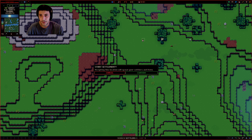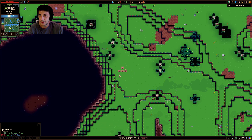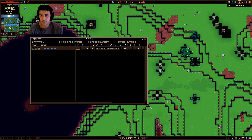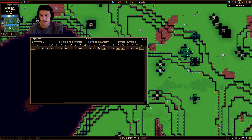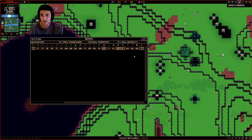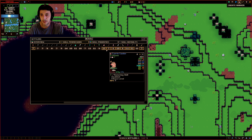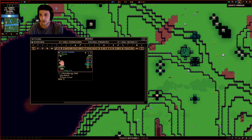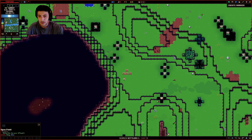All right, there we are — our lone survivor, Tavern Sander. Let's take a look at you. You're not particularly skilled in mining, logging, carpentry, or masonry, but you're very good at cloth working, leather working, and alchemy. Interested in writing, cooking, and horticulture. You can do a little bit of fighting, not so great at range, decent animal husbandry. You're just going to do all of these things right now because you're the only person here.